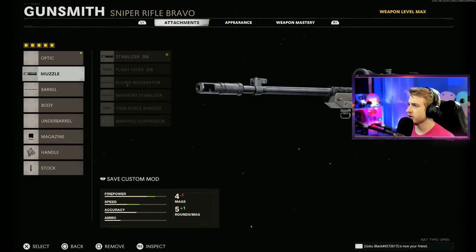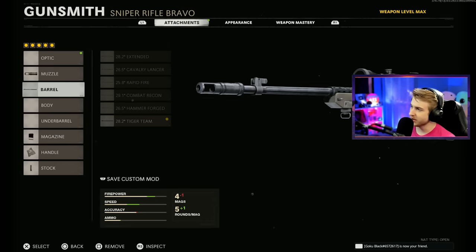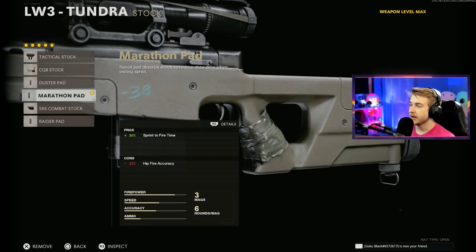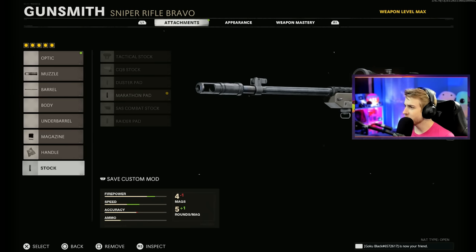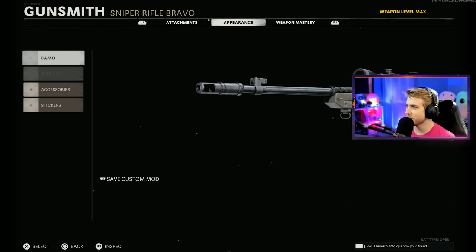For our Tundra class, I'm going with the 301 or 308 Stabilizer, the Tiger Team Barrel, the 7-round Speed Mag, Serpent Wrap, and the Marathon Pad. I don't know if these are the best attachments. I remember back when Cold War first came out and when I first really started doing these commentary videos while grinding camos, I was getting fried for my sniper class, so hopefully this is a little better than what I did before.